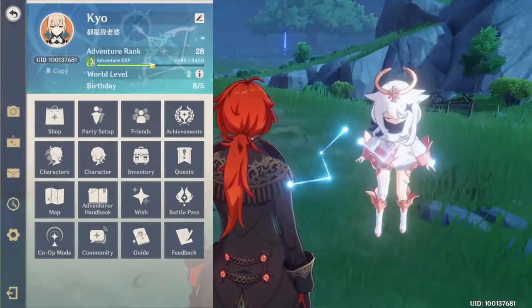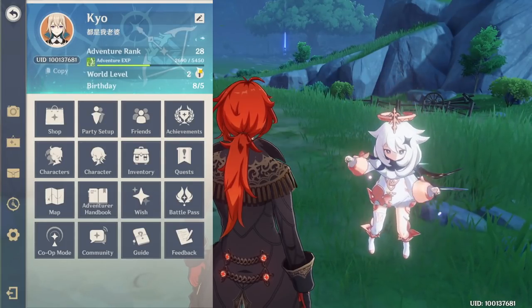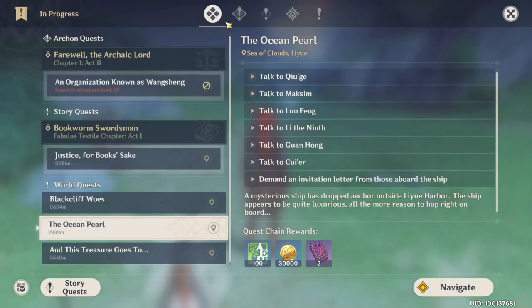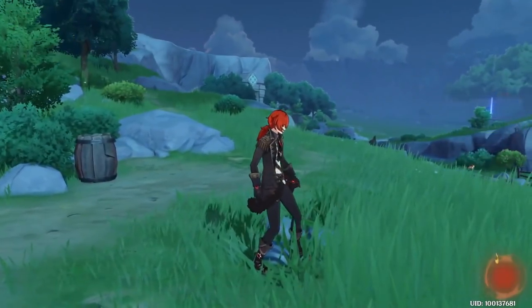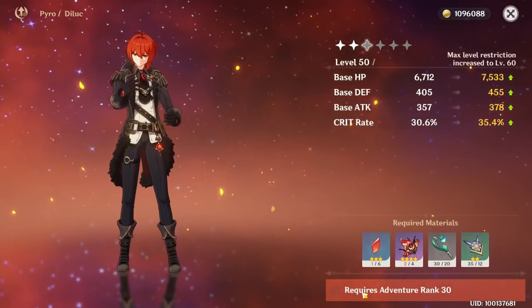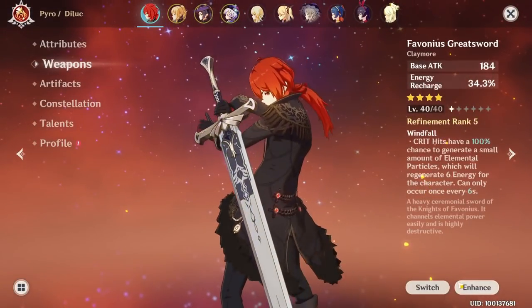Now let's talk about a really important thing: Adventure Rank and World Level. Adventure Rank is your account level. You can obtain experience by completing missions, opening chests, or spending Original Resin at a ratio of 1 Original Resin for 5 XP. Sometimes a mission is locked until you reach the required level, so it's really important to increase your Adventure Rank. That's why every time you see a chest around the world, go open it. Same for world quests, which are basically side quests. You also need a certain Adventure Rank to unlock the possibility to ascend characters and weapons.